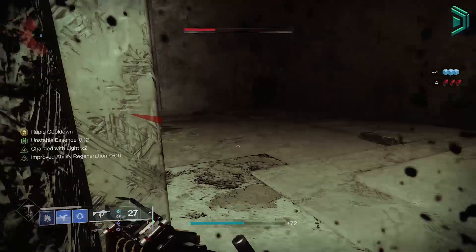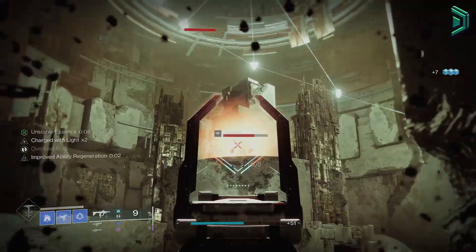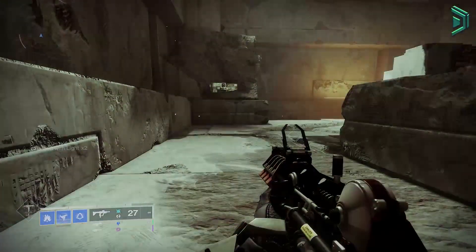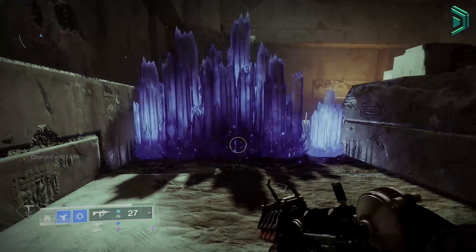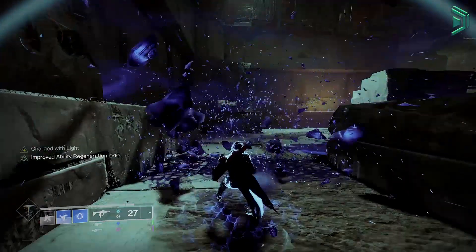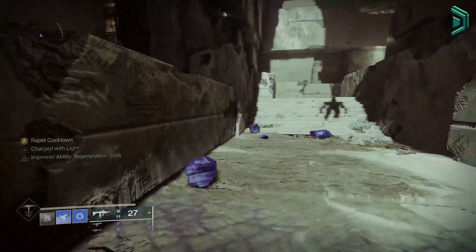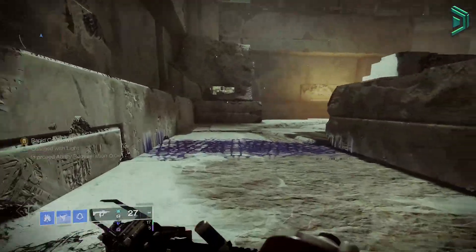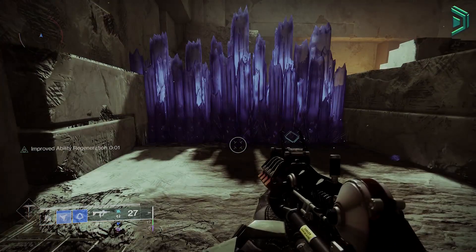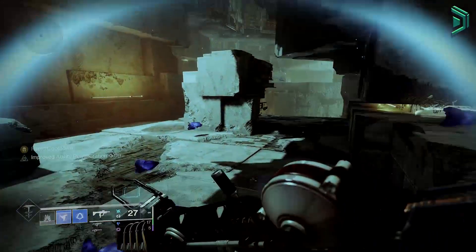You only want to be throwing grenades when you are charged with light after that second stack, because using firepower mods in combination with different aspects, fragments and our exotic armor, we're going to be generating a lot of grenade energy. Throwing a grenade while charged with light will give us about 50% of our grenade energy straight back. You'll then shatter the crystal which gives the recharge rate a boost, then run around using Frosties to boost it up even more. If you're not charged with light, you'll get a little bit of energy back with grenade kickstart, but the uptime of that grenade is going to be much lower.